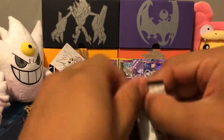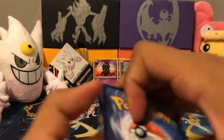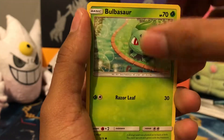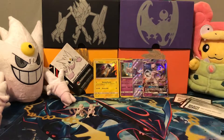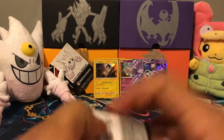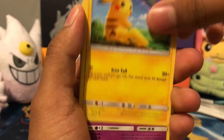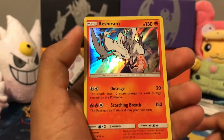This is turning out to be good. Next Mewtwo pack: we got a Fire Energy, Liepard, Volcarona, Spiritomb, Qwilfish, Zoroark, Plusle, Bulbasaur, Ivysaur, Golurk reverse — and we got a Raikou Hollow Rare. Last two packs with Shiny Mewtwo on the front. We got a Fire Energy, Super Scoop Up, Lillie, Pokemon Breeder, Pikachu, Ekans, Zoroark, Weasel, Plusle, Scraggy — and we got a Reshiram Hollow Rare.